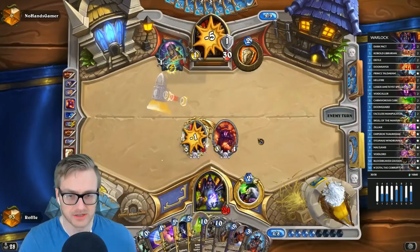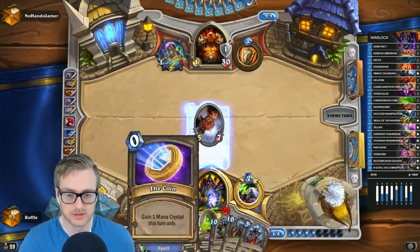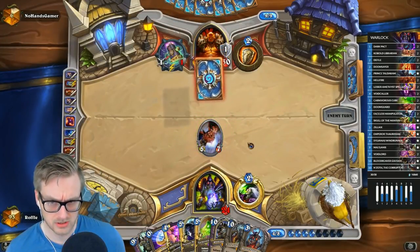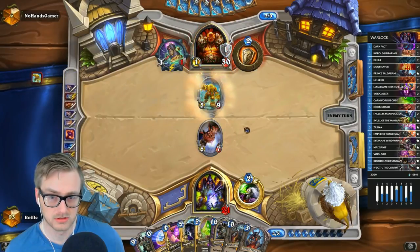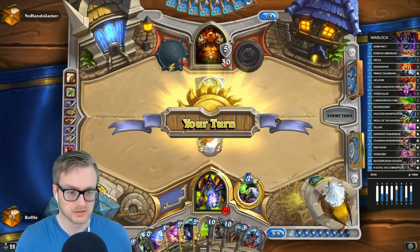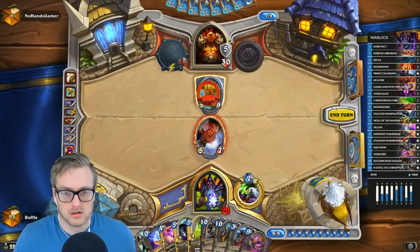Coin out one of my 10-drops next turn, most likely. Doomguard, sure. Maybe I don't actually coin out... we'll see what happens to this Doomguard. Nothing is happening to this Doomguard, so that's good news. A paltry task.